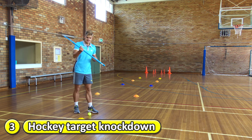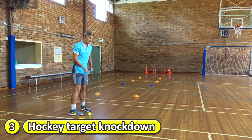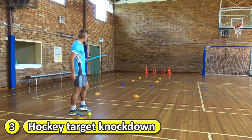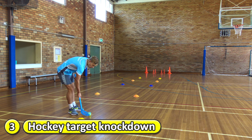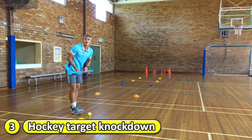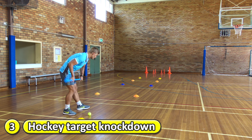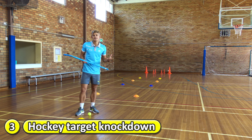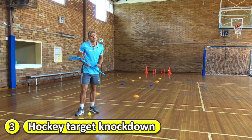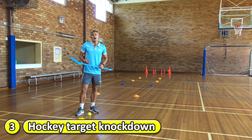For this relay station, each team has a stick, a ball, and a tunnel of cones leading up to targets. What you have to do is dribble your ball through to the end of the tunnel, stop it at the end, and hit the ball to try and knock down a target. If you hit a target, you get to bring that back and get one point for your team. It's the first team to knock down all their targets.